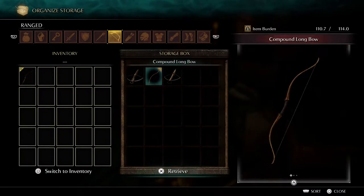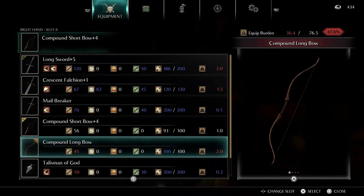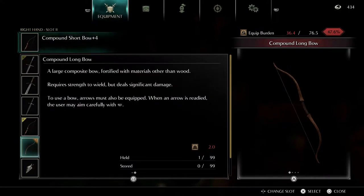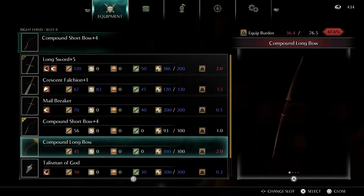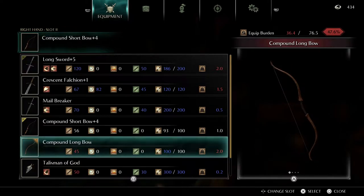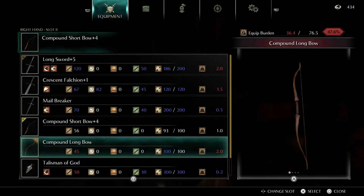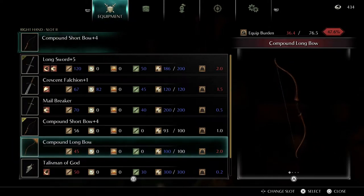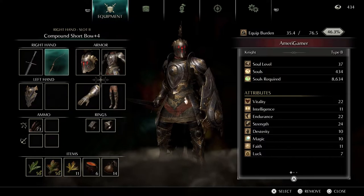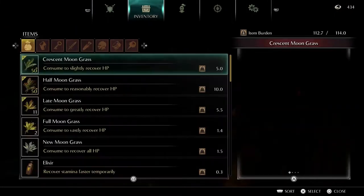Let me retrieve this — I want to see something real quick. Long Compound Bow. I need strength to wield this — 45 strength to hold the Compound Longbow. Wait, that's the damage. Mine is plus four though, and this one isn't even upgraded. I need 12 dexterity. My dexterity is only 10. I should have upgraded — oh well.